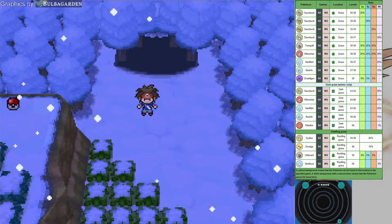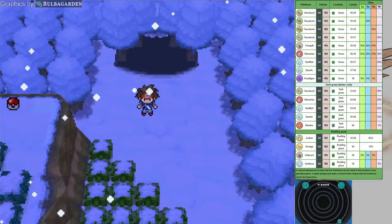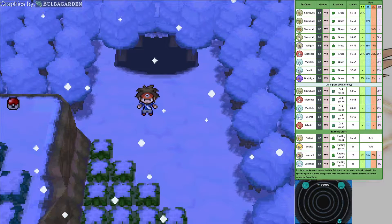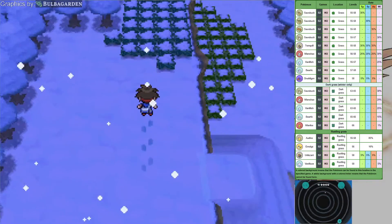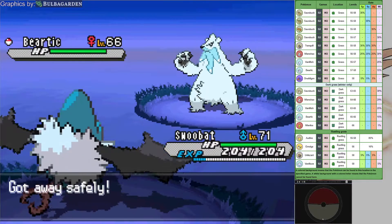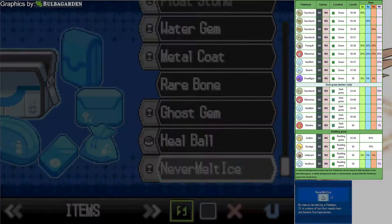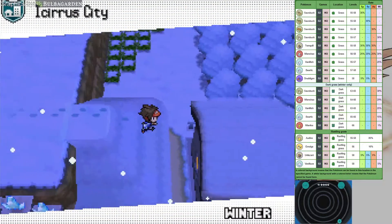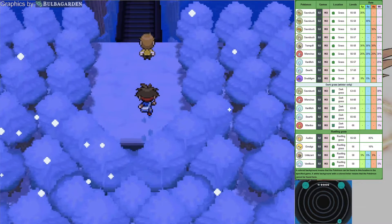At the entrance you can find Serperior, Tranquil, Minccino, Vanillite, Beartic, and Dragon-type Pokemon — basically basic use of Pokemon. I want that item I see up there: the Melt Ice, oh that's huge. I can just give that directly to Beartic, to help him with Dragon types more — rather kill Dragon types faster instead of helping him with Fire types.